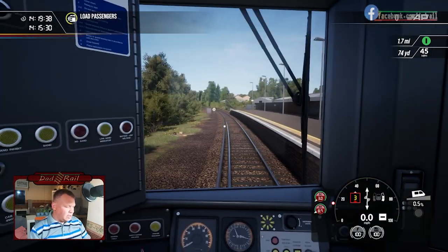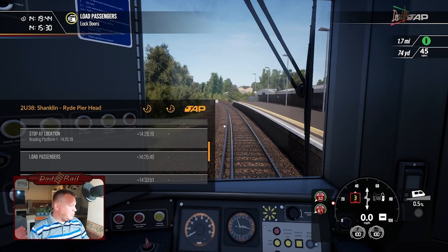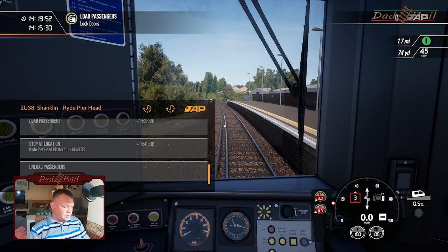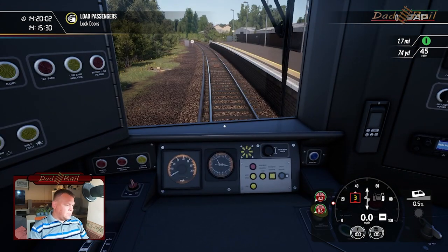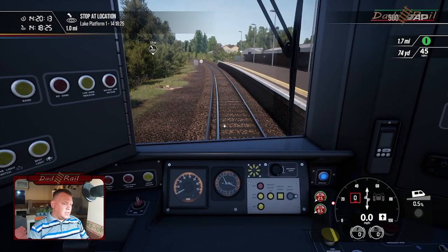Let's have a quick look at the HUD and see what we're doing. We are at Shanklin. We are going to Lake, Sandown, Brading, Ryde St John's, Ryde Esplanade, and Ryde ahead. We're not stopping at Smallbrook Junction on this particular service. Lock doors — and stop at Lake. Into forward, and off we go.